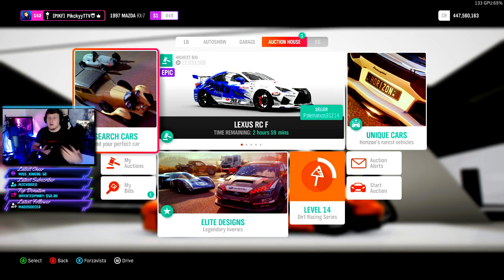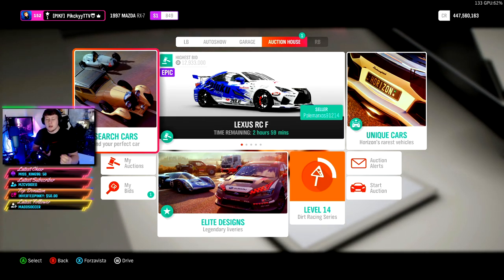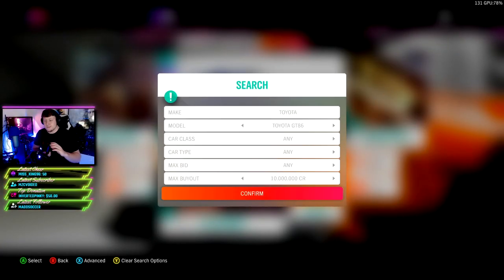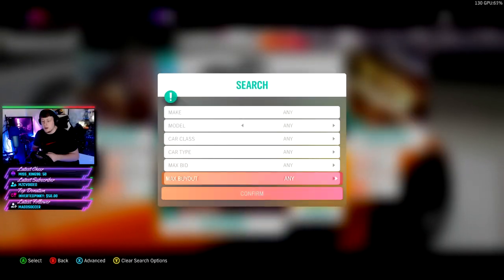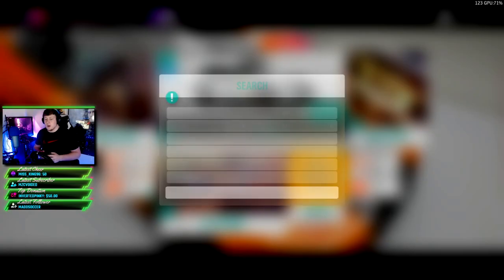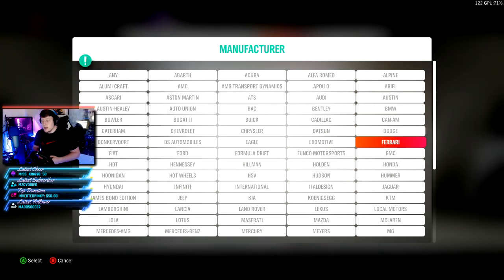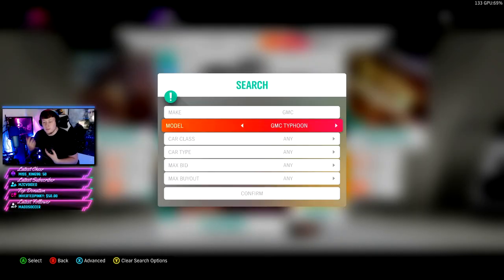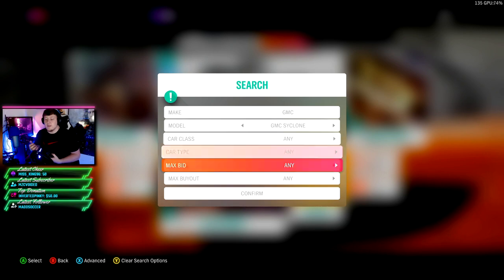We covered the basics — how to evaluate price, what prices you should pay, what you can make money on. Now I wanted to give you guys a couple filters to get started on. When you have a max buyout set, that's the max price you're willing to pay. A good example: GMCs are really great to snipe right now. There's the Cyclone, the Typhoon, and the Vendera. I'm willing to pay five mil or less to get a Typhoon or a Cyclone.